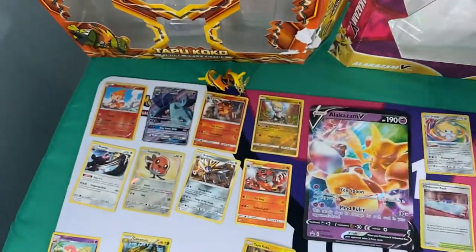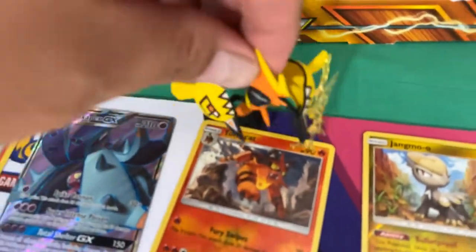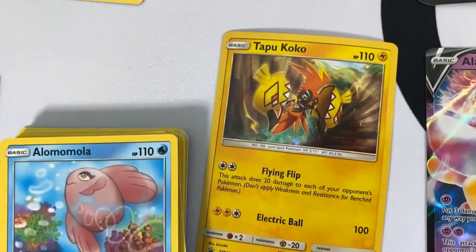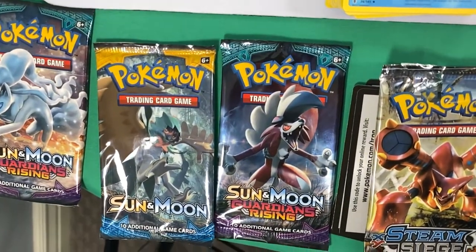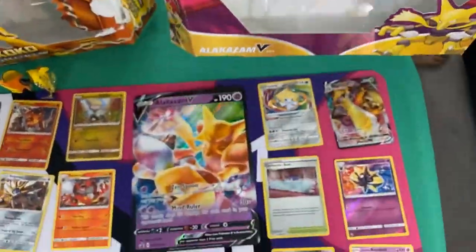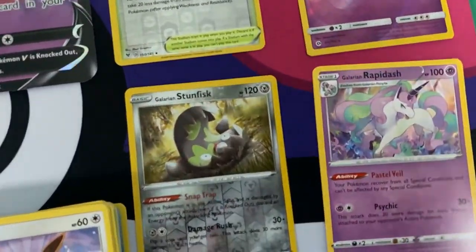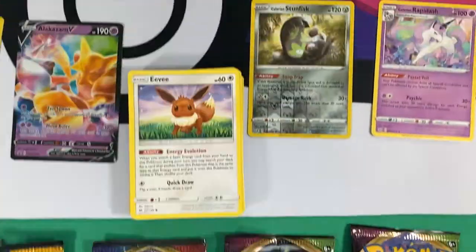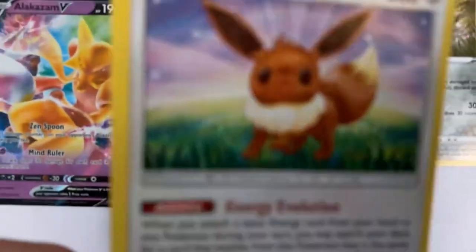Let me review: this is the Tapu Koko box, which came with the Tapu Koko figurine, the promo card, and four packets: Steam Siege, Guardians Rising, Sun and Moon, and Guardians Rising again. This is the Alakazam box — it didn't come with the figurine but it came with the Jumbo card and the promo. These are hits from the packs: Sun and Moon, Sword and Shield, and two Vivid Voltage. We got an Amazing Rare.